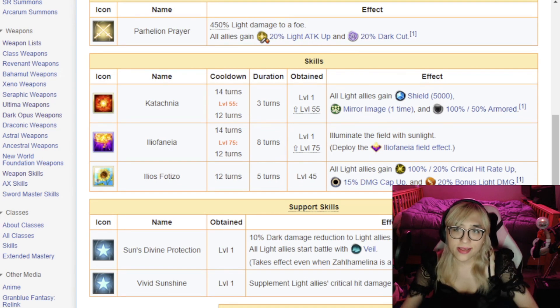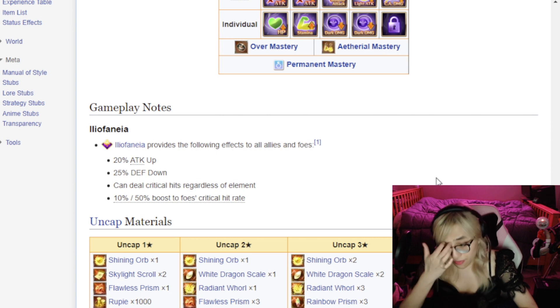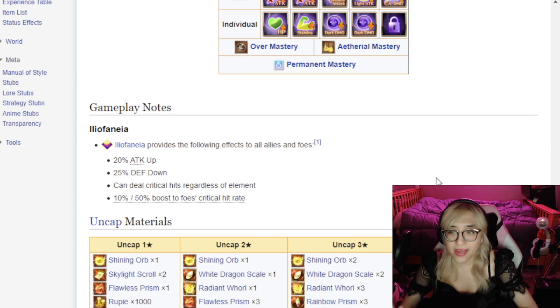Her second skill, Iliophenia — which translates to sunshine in Greek — is a 12-turn cooldown, 8-turn duration field effect. If you're not familiar, field effects are fairly rare; think of them as a buff put on the entire stage that affects both the enemy and your own team. It gives 20% attack up and 25% defense down — buffing and debuffing both sides. And you can deal crit hits regardless of element. Typically you can only crit with elemental advantage — water vs fire, earth vs water, light vs dark, etc. — but with this effect you can crit off-element.